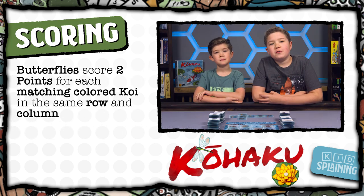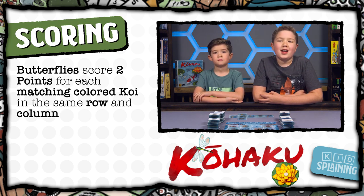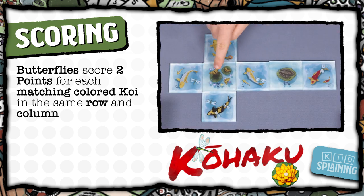Butterflies score two points for each same-colored koi in the same row or column as the butterfly — not just the koi next to it. So this butterfly would score ten points.